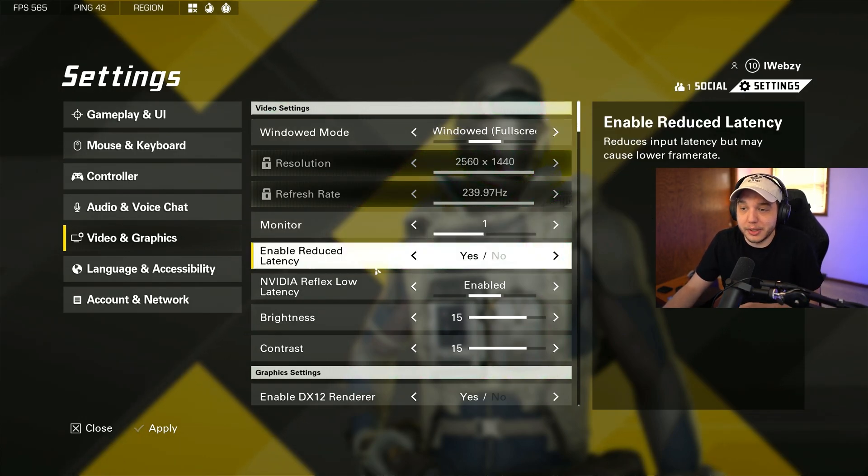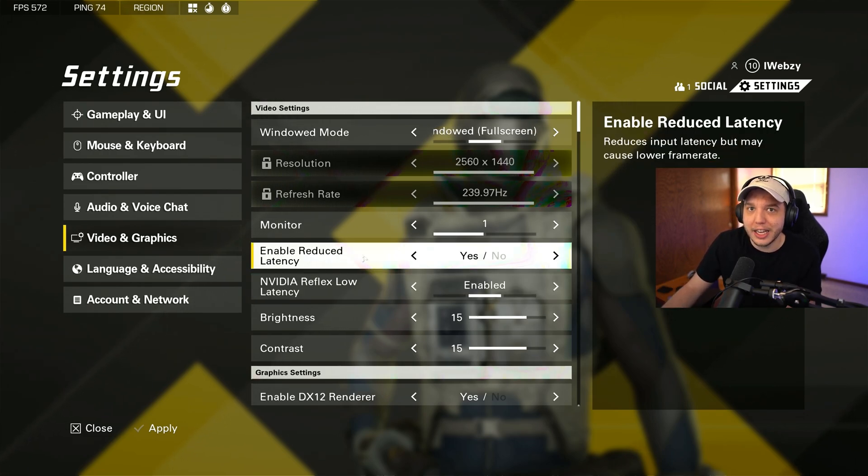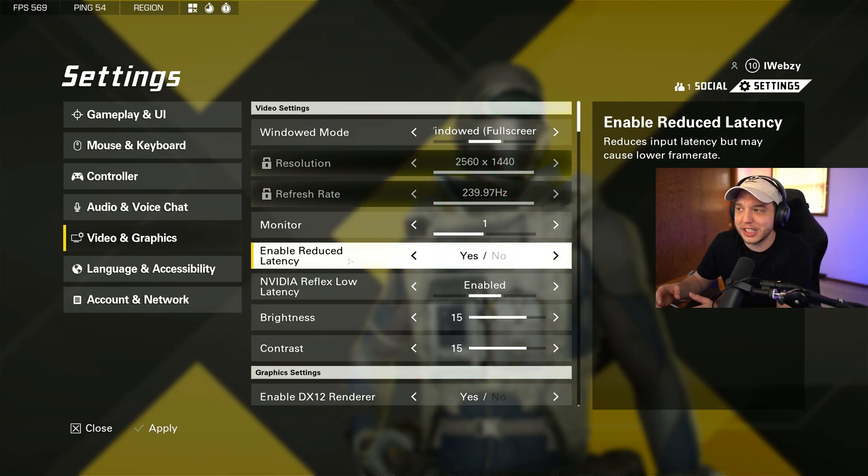Let's talk about the low latency modes because I had an issue with these. When I first started playing, I had enabled reduced latency turned to no and NVIDIA reflex low latency enabled, thinking having both on would conflict. But I was getting a lot of input lag on mouse and keyboard — it felt absolutely terrible until I turned enabled reduced latency on. The problem is it's going to reduce your frame rate, but I would rather have lower input lag and less FPS than more FPS and more input lag, which is contradicting because normally when you have more FPS, you have less input lag.